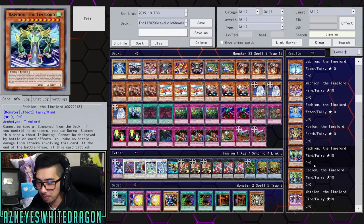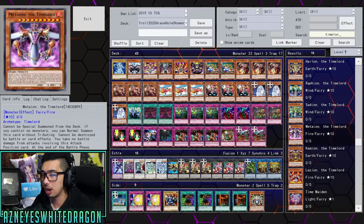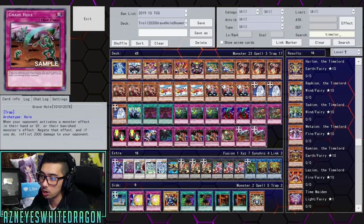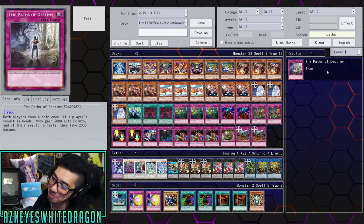There's one Time Lord that halves your opponent's life points. You play that one and then Sation — pretty much once you have your opponent's life points halved and then Sation hits once, all you need is one extra card to make game. If you really want to troll even harder you can run Paths of Destiny for the RNG burn and at the end of the day it's a troll deck.